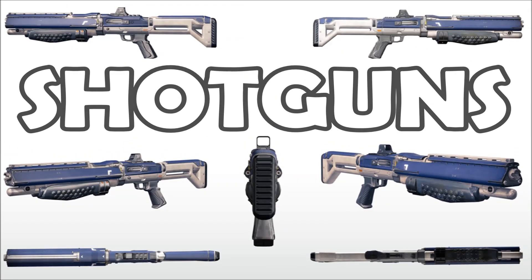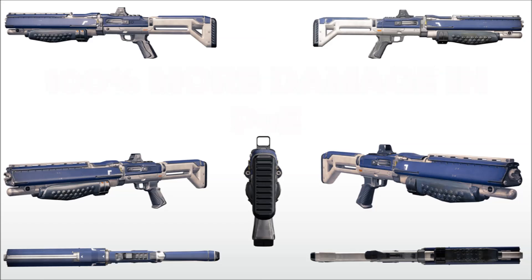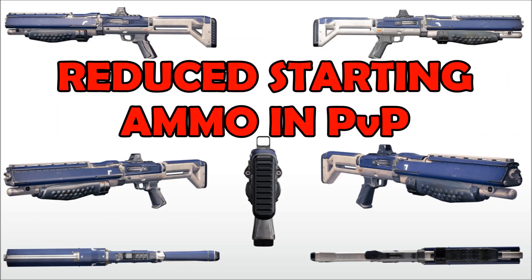And finally, shotguns, which now do 100% more damage in PVE. You'll also notice reduced high-impact range values, which just means all those shotguns with ridiculous ranges will now be toned down a little. You also get reduced starting ammo in PVP.